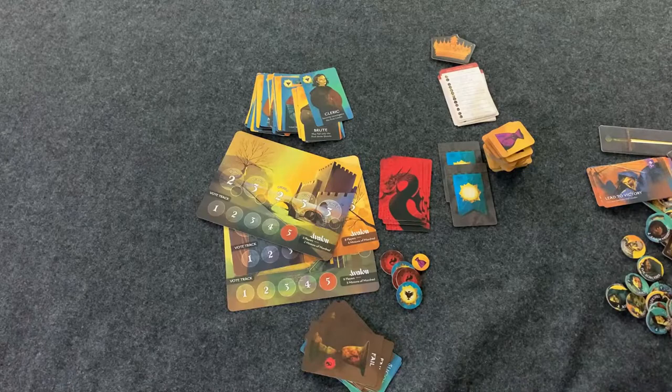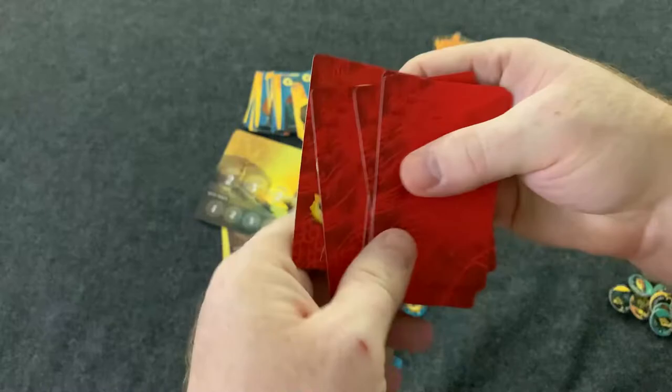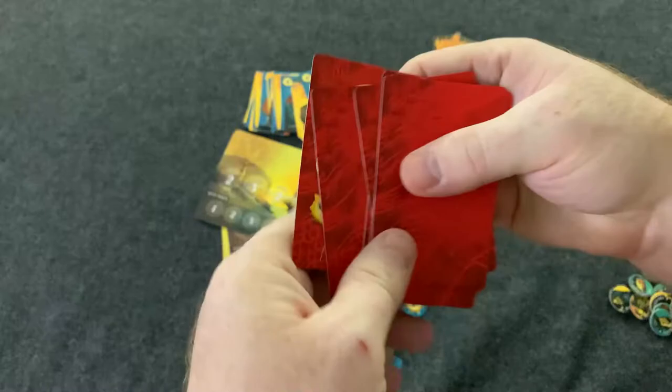We might do a video going over each of the expansions individually. These allegiance cards are really cool — they have a dragon picture on one side, but when you flip them over, some will switch your allegiance while others are blank, so you never know what might happen.